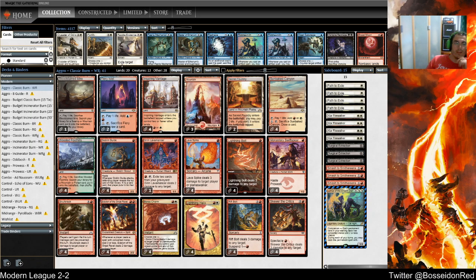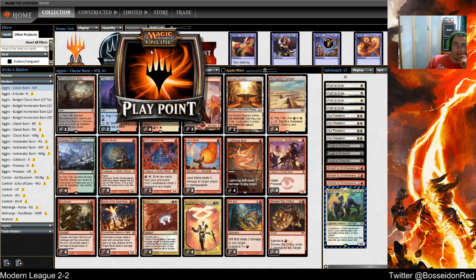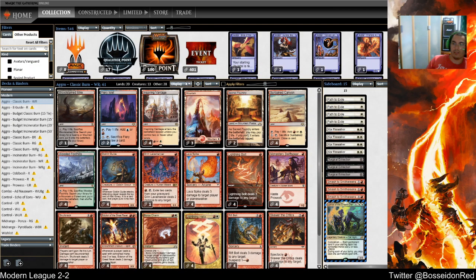It's fine — we still have 100 playpoints, we can play another league. Do I want to play another league or play the Mana Traders? Because Munish was telling me there's a lot of Ad Nauseam, some Neoform, and I really don't like those odds.